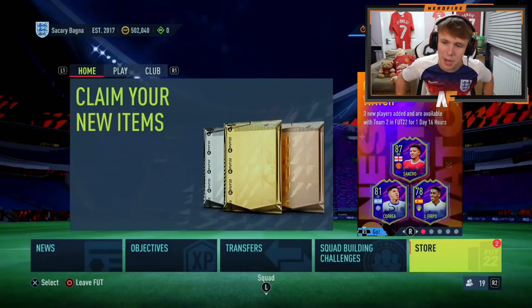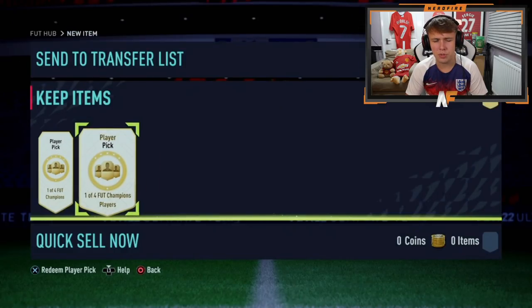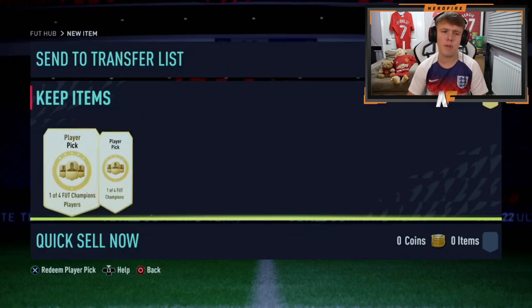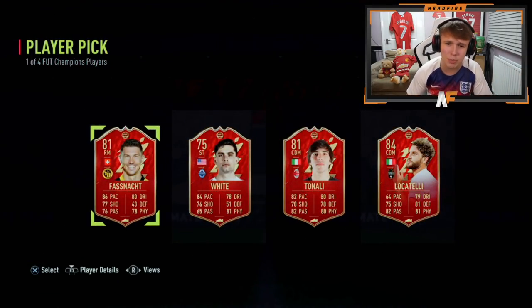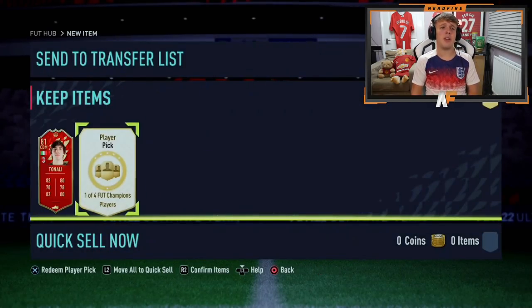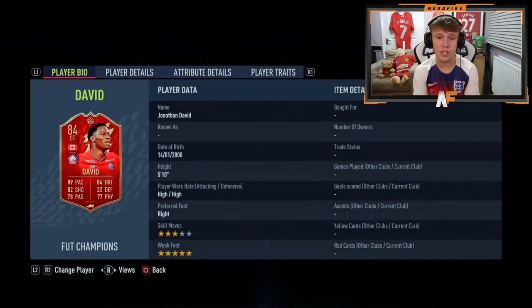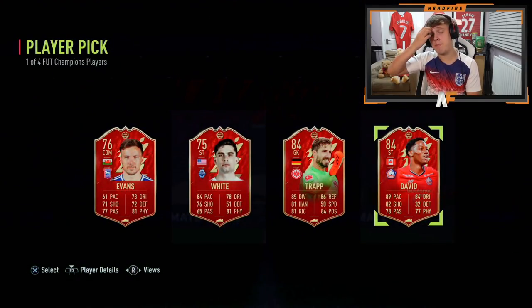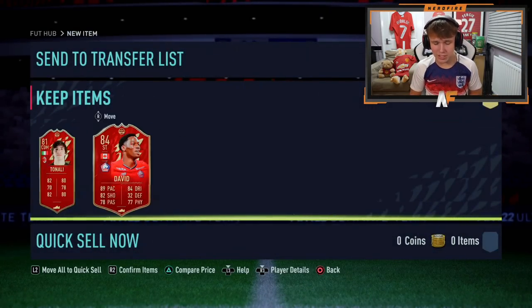Shout out to Brad — he has got player picks, he's got two. He's got one of four options. Usability-wise, I'd take Tonali. If you don't care about usability, definitely Locatelli for the highest rating. Brad wants Tonali, and I don't blame him because he's actually looking usable. Player pick number two for Brad — David's actually pretty good. That's already a better player than I packed in my three player picks. David is probably the best one we've seen so far. So his two player picks are David and Tonali — actually both usable at least.